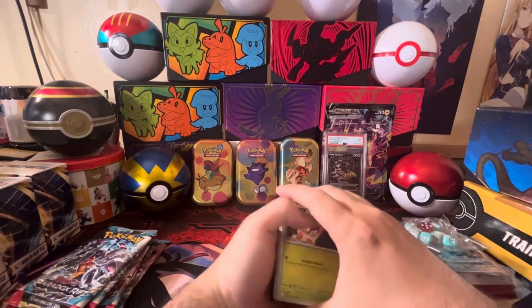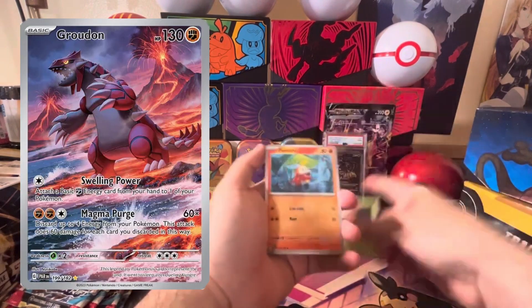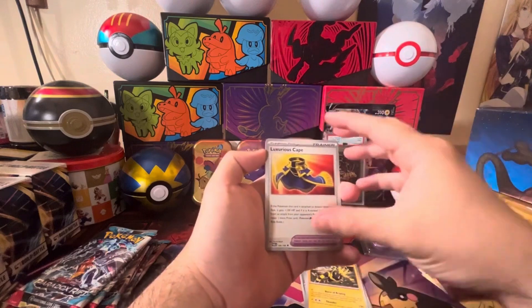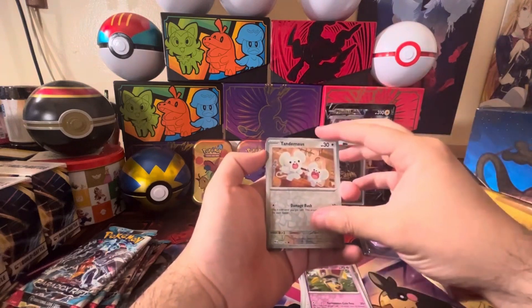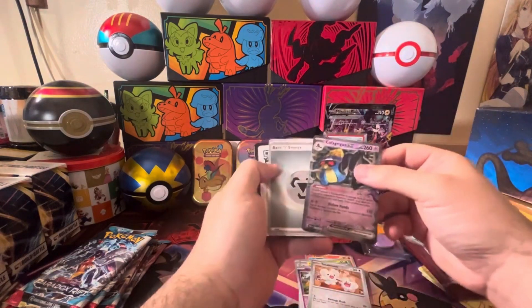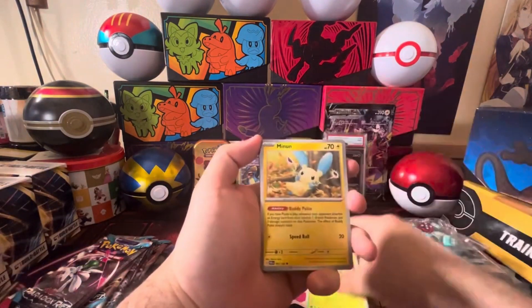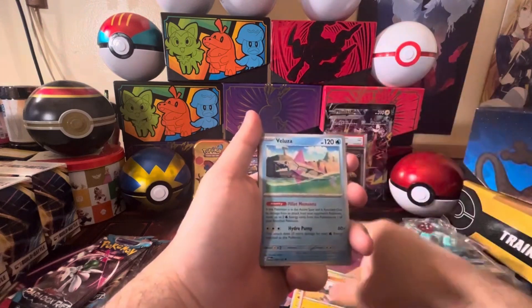Main targets for today are going to be the Roaring Moon, the Groudon alternate art, and the Professor Sada's Vitality alternate art. Because this is a longer video with a lot of packs, I'm going to include all the hits we actually got from both ETBs as well as the booster box. Next pack — Pan Sage, Mine, Snow Runt, Snackle Stack.